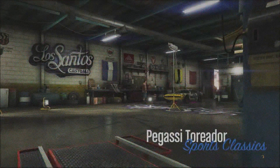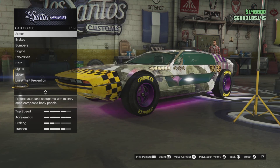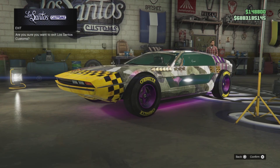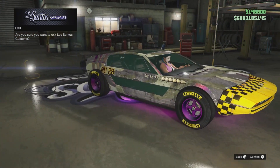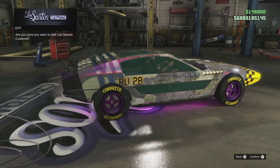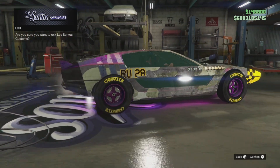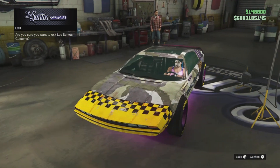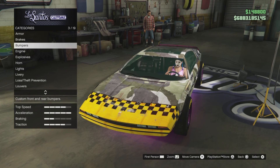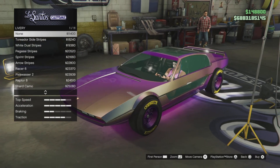Next up we have the Torridor, and this is the hidden War Camo livery - I'm sure a lot of you have got it, it's been around since the early days. Now if you logged in over the three days between the 28th of April and the 1st of May, and you're a GTA Plus member, you will have this unlocked. And as you can see, it is not in the livery list.